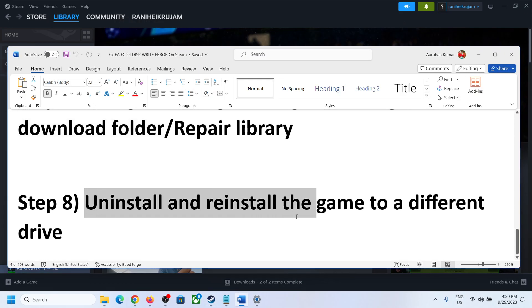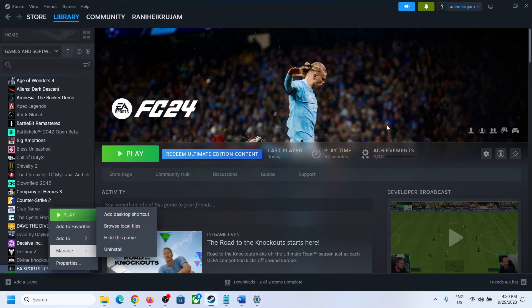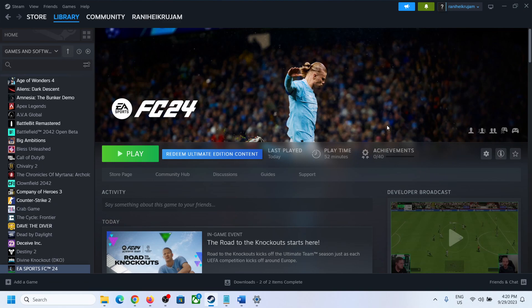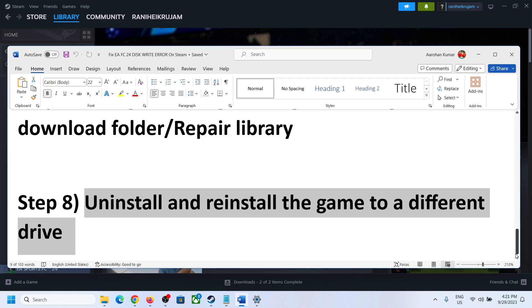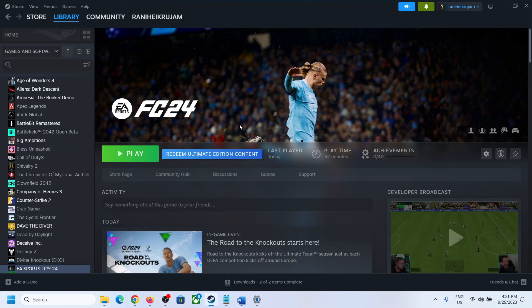If nothing is working, you can uninstall and reinstall the game to a different drive. Right-click the game, click Manage, and click Uninstall. After uninstalling, go to the game installation folder and delete the game folder. Restart your computer and then try to reinstall the game to a different drive. One of the steps shown in this video should help you fix the disk write error with FC 24 on your Windows computer. Thank you for your time — please like this video and subscribe to my channel.